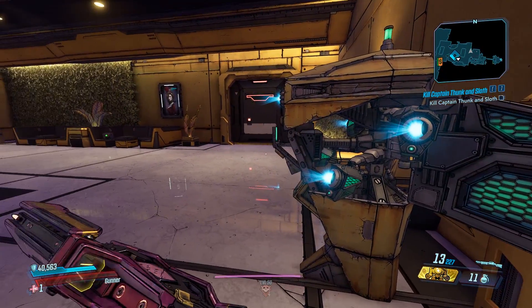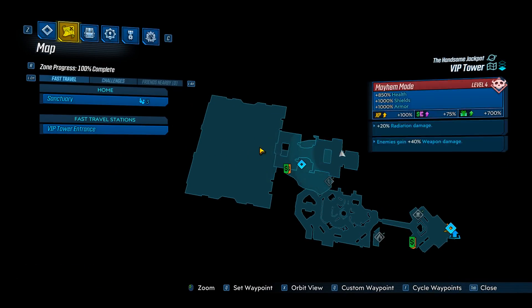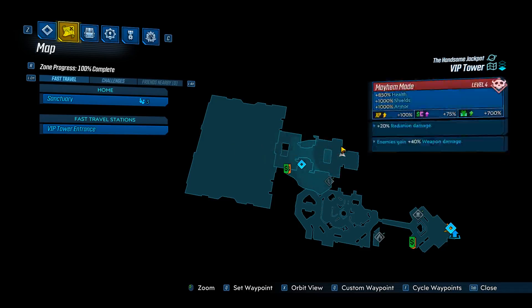On your way over, you will hit this save right here, so that when you save quit, you're going to spawn right there. And that's going to make it a much shorter walk to the boss.